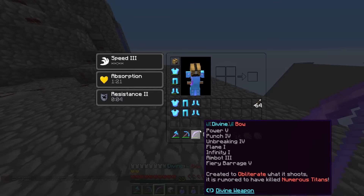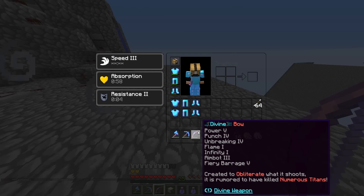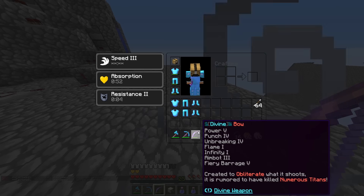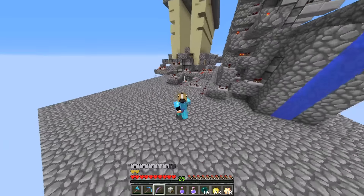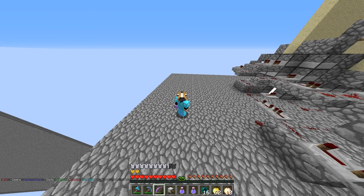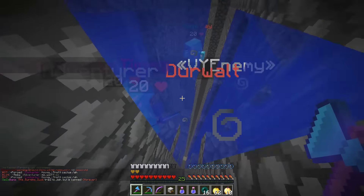I've got something to show off. Yesterday I went AFK at spawn and came back with an Ocelot 5 mask, an Overlord Essence, a chicken mask, and loads of other stuff. But I also thought I had a normal bow in my inventory — turns out someone threw me a divine bow with Punch 4, Aimbot 3, and Fiery Barrage 5. Whoever dropped that, thank you very much.